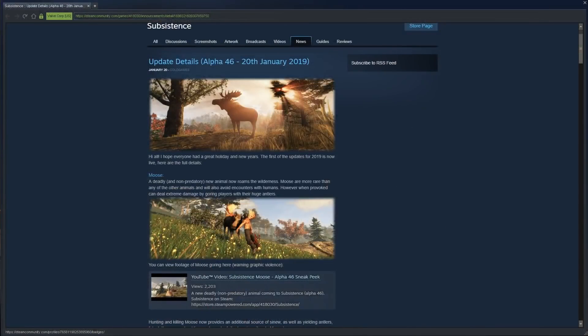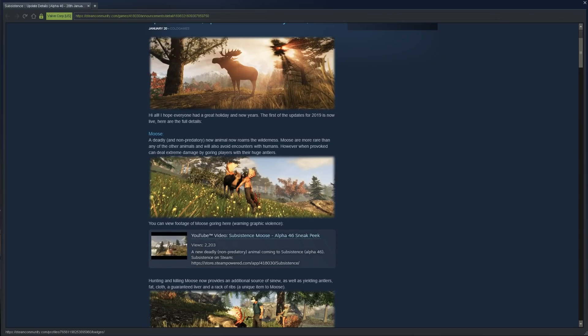Here are the update details for Alpha 46. The first big change is the moose — the moose has been added. The moose is passive unless you anger it. If you start shooting it, it might run away, but eventually it'll turn on you and attack. They are super powerful with lots of hit points — pretty much an instant kill if they hit you. They drop sinew and antlers, which is a great new way to get both.